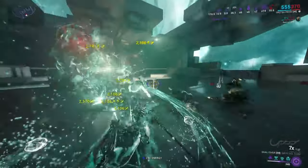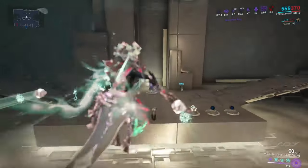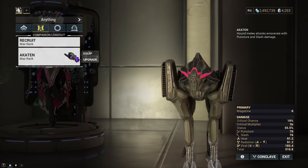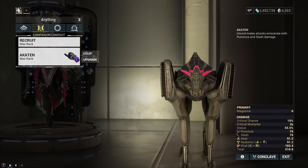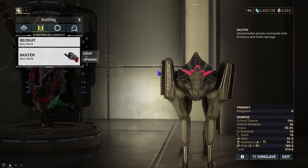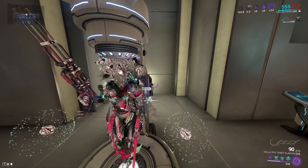Even though I'm not a big fan of primers in general, the Hound is less of a primer and more of a crowd control support tool, purely because it applies more status than the Panzer Vulpaphyla. It helps me more than the Panzer Vulpaphyla, and the only thing I have to worry about is if he goes down — and even if he does, he'll get back up. So I'll get my build set up, go to Steel Path, and show how he performs in an endless mission.